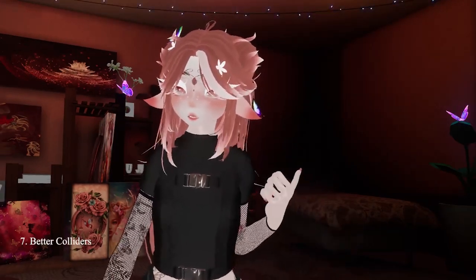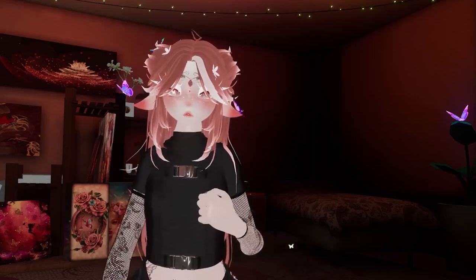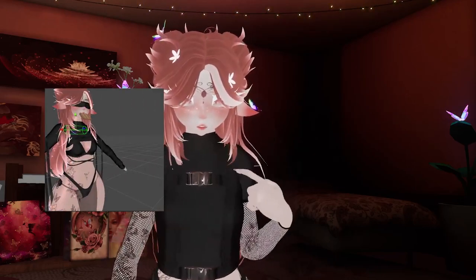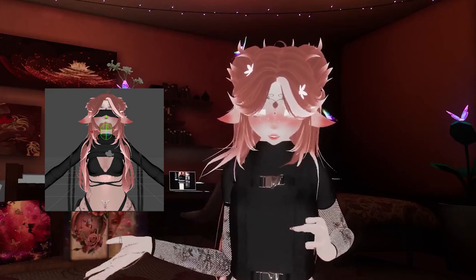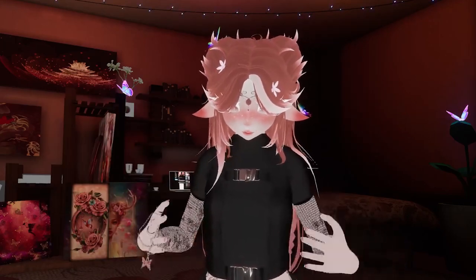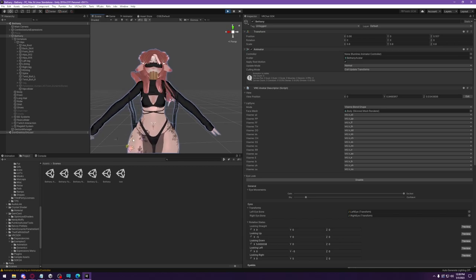Number seven: doing colliders the right way. There are a lot of ways you can do colliders and technically none of them are wrong, but your hair will have a lot more movement if you add colliders to your neck, chest, both shoulders, and your boobs. This shows only one collider for the boobs, but if you have an avatar with larger boobs you can use individual colliders per boob — the hair can get trapped between them, which personally I think looks really great.